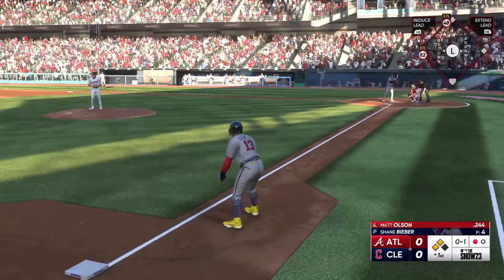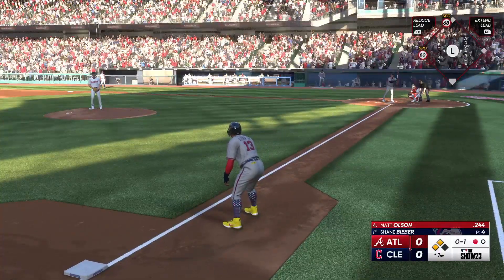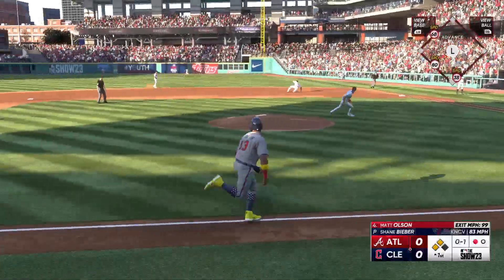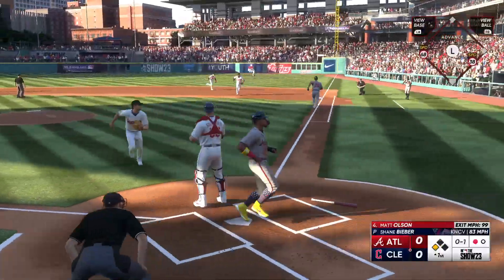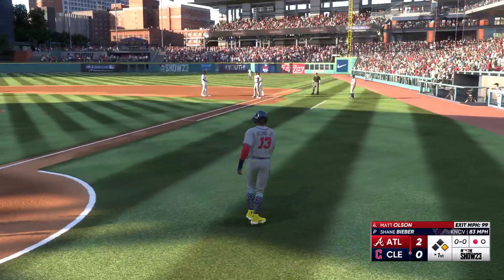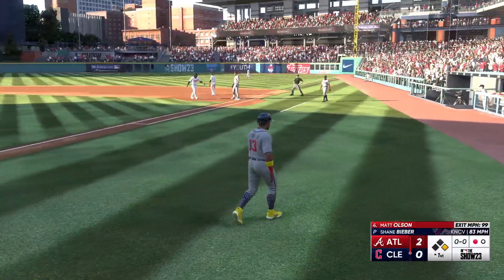Here's Matt Olsen. At the belt and fires. Slides, but he can't come up with it. One run is in. Ramirez fires it to the plate. It's offline, and he scores. It's 2-0.